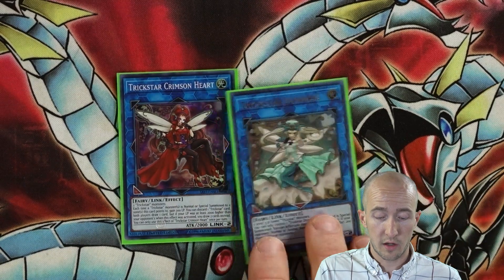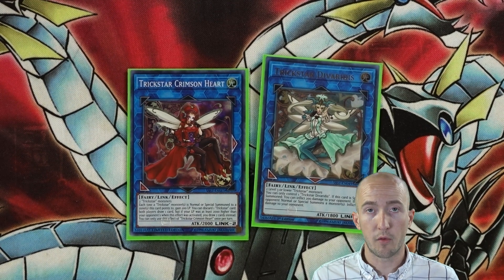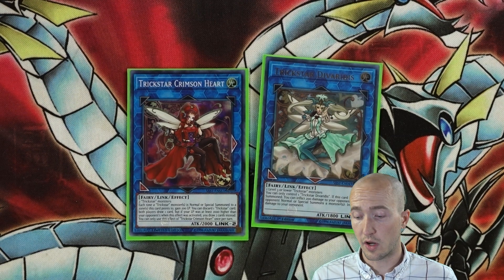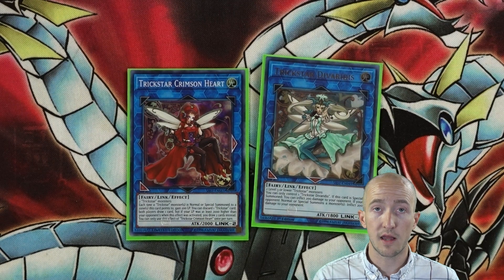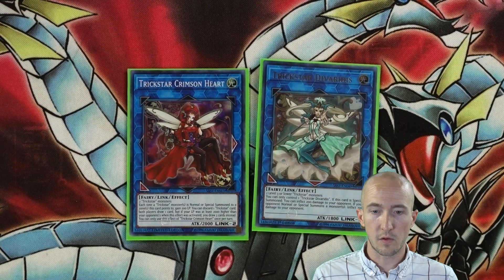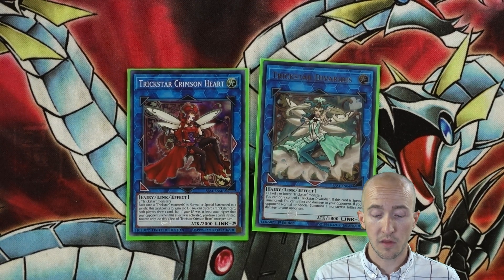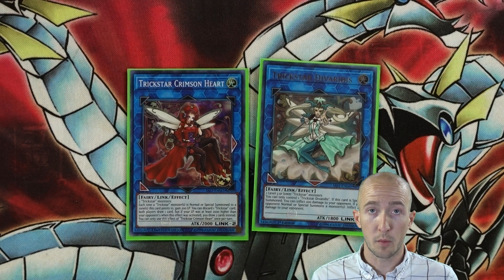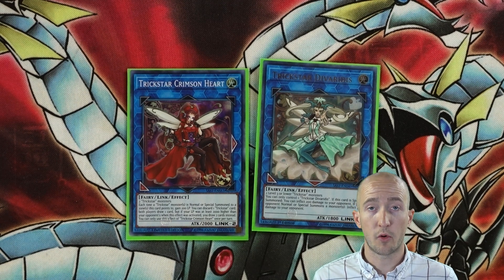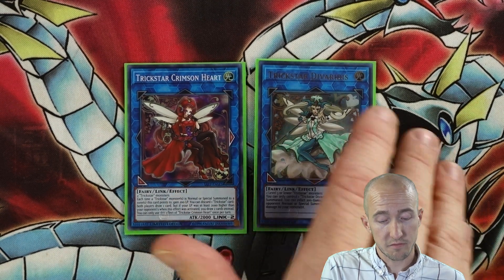One Crimson Heart and one Devardus. Crimson Heart is mainly there for the Mandrake play — get her on the field, discard Mandrake, you can Special Summon her. You and your opponent can then both draw a card if your life points are 2,000 higher. Either way, your opponent draws a card too, which is great for reincarnation — another card like Trickstar Bloom that gets more cards in your opponent's hand to banish and burn them. Devardus is one of the newer cards and I'm still figuring out the best way to use her. Basically you link summon her, she burns, and then you can get some of your effect monsters like Narcissus to Special Summon. Plus she inflicts damage every time your opponent normals or specials. I'd like to have this card on the field more often during your opponent's turn to keep burning, but I often find myself linking her away for another monster.